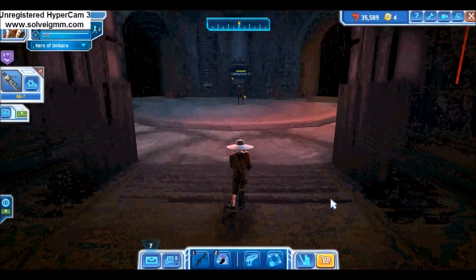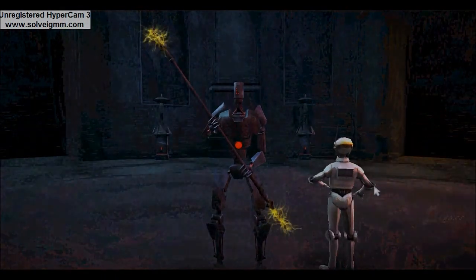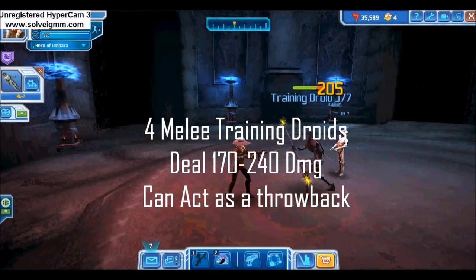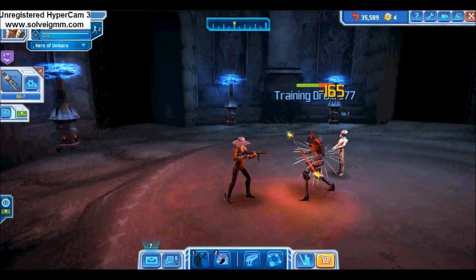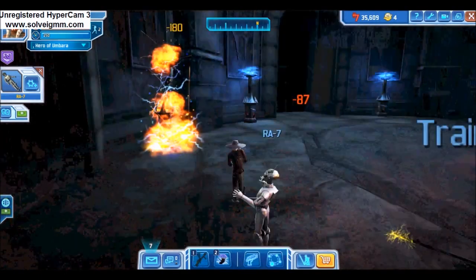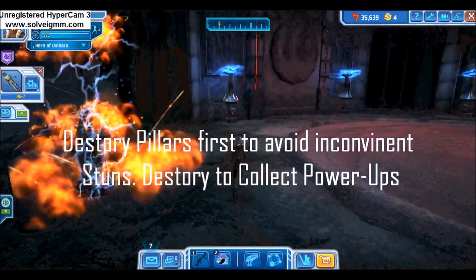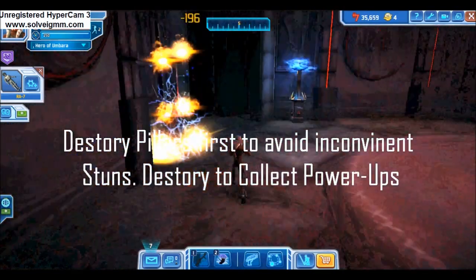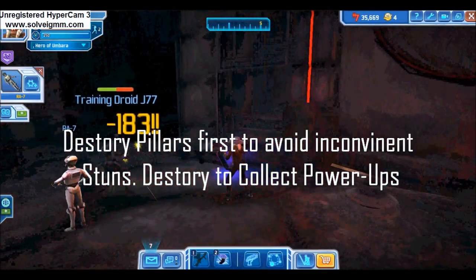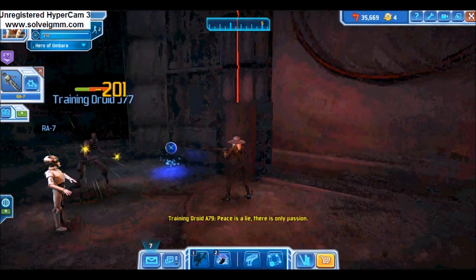The training droids are the first of the three Sith Academy bosses. This boss fight consists of four melee droids, each dealing 170 to 240 damage per hit. Some attacks act as throwbacks — minor stuns — but lead to a bigger problem. Around the room are several electronic pillars; destroy these first, as the throwbacks can knock you into a pillar causing a long stun. Each pillar has a power-up that resets after a given time. You may leave the pillars up to save power-ups, but in this battle it works better to destroy them first.